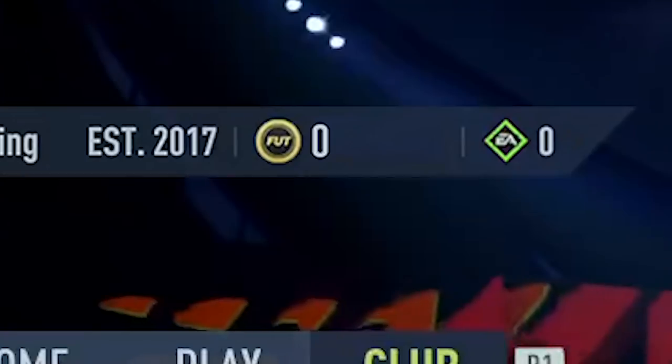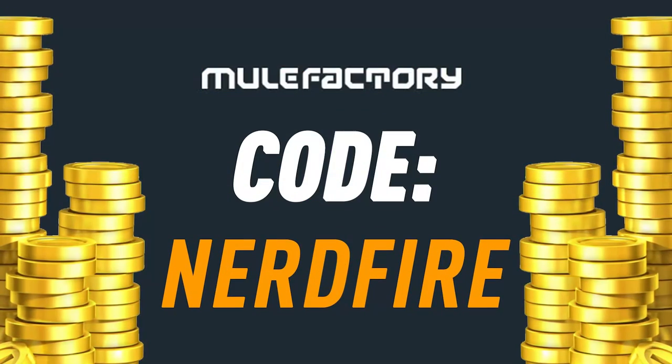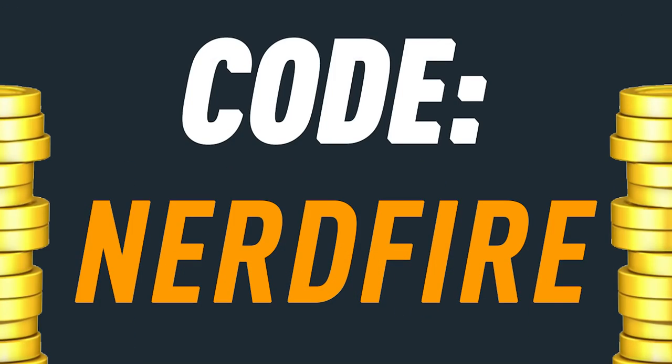Alright, here we go - the Icon Moments upgrade pack is finally here, let's open it up and see what we can get. Are you out on coins and Team of the Season is just around the corner? Head over to MuleFactory.com for the cheapest, most safe and reliable coins, and use code NerdFire at checkout for five percent off your order.